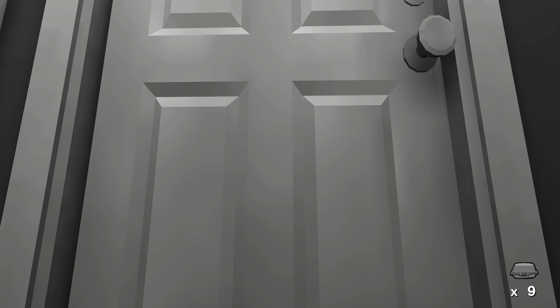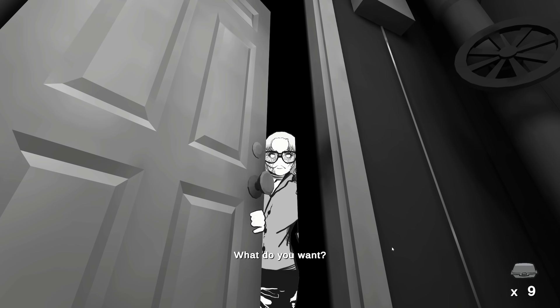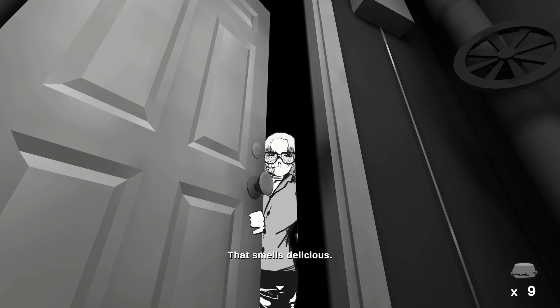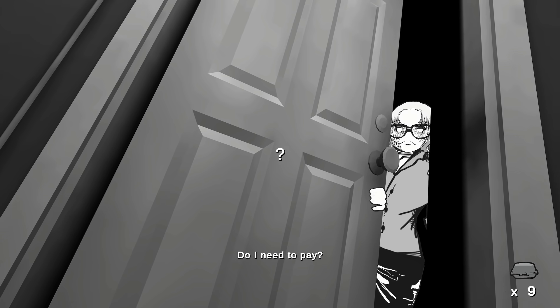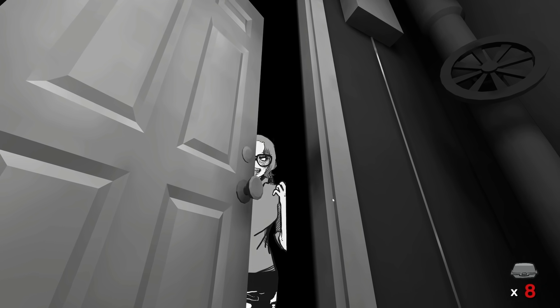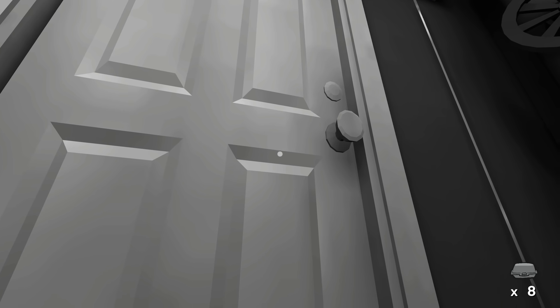Door number two now. Someone comes over and says 'What do you want?' We offer leftovers and she says they smell delicious. She's got a scar on her face and her eyes look really withered around them. She asks if she needs to pay — we shake our head, no. She takes it and we're now down to eight leftovers.